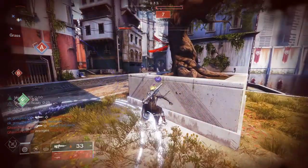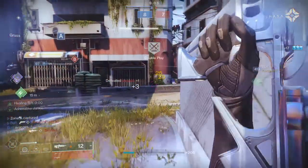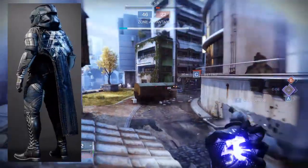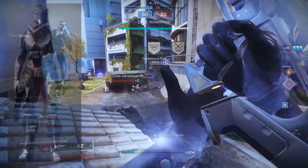If you have all the characters and don't know which one to pick, I would tell you to get at least the Hunter cloak and the Hunter chest piece. I think those two are really good if you're going for a tactical look. The arms for the Hunters are really good as well.